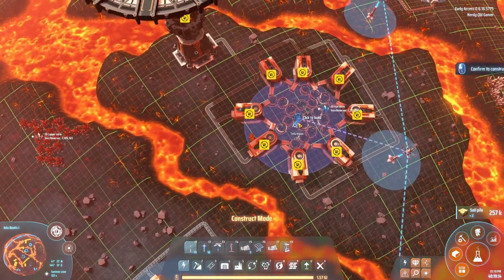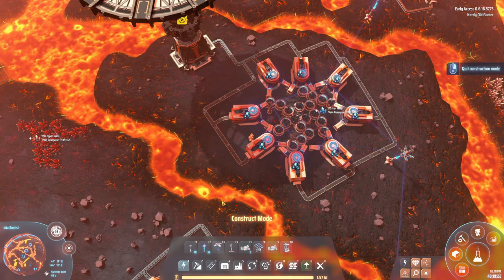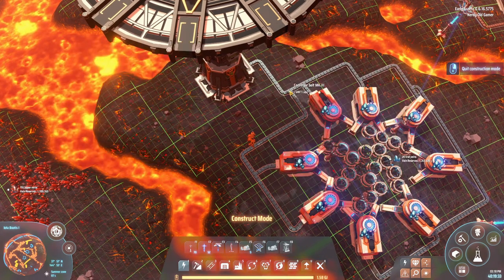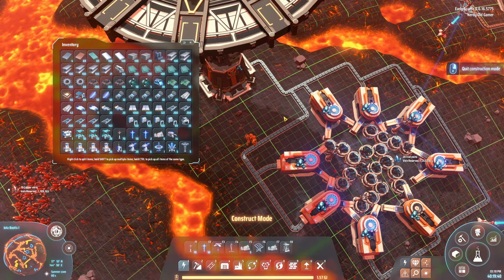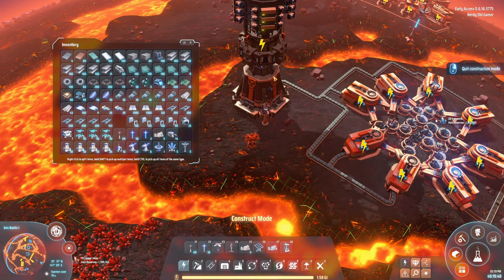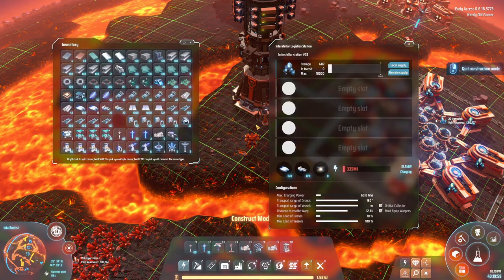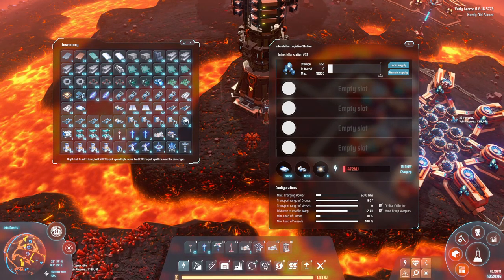Power - we didn't bring that many power poles, but Tesla towers will hopefully be fine. The tower is set to components with iron ore on local supply and remote supply. It's charging up, and we're demanding a lot more power right now because of that - once it's charged up I think it'll be fine.